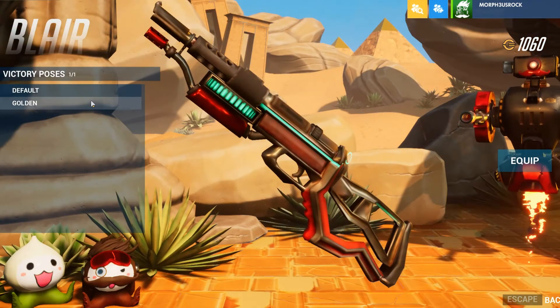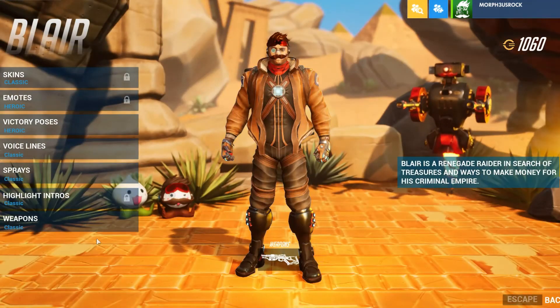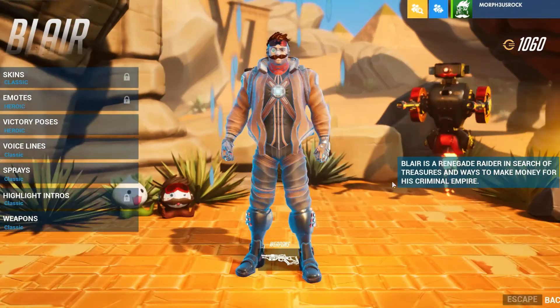He doesn't have any highlight intros, but he does have the golden gun variant of his gun. We can go ahead and equip it — golden gun, equip it. I guess it's equipped now.